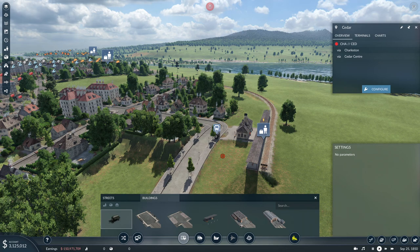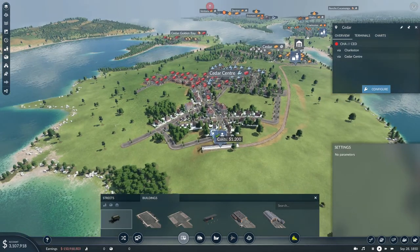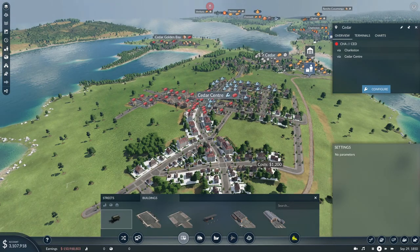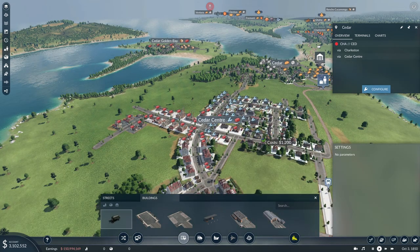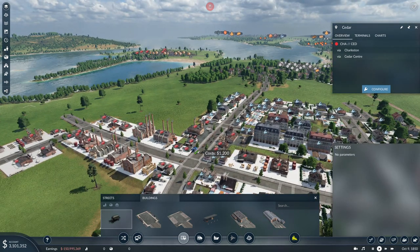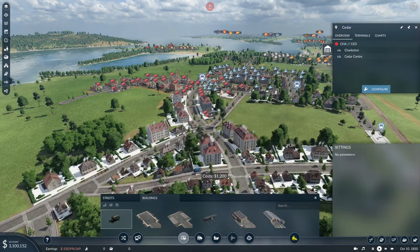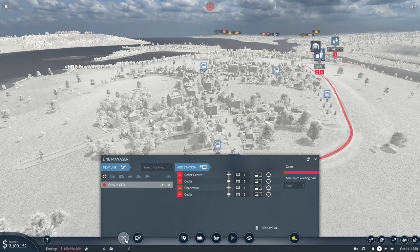We have people waiting — ladies and gentlemen, we have people waiting! Awesome. That bus stop should, in theory, go places. It should go this way, then for a nice hefty catchment area of this area, and then finally before going back to the station, this area. Hopefully that would be enough. Let's build a new bus line.